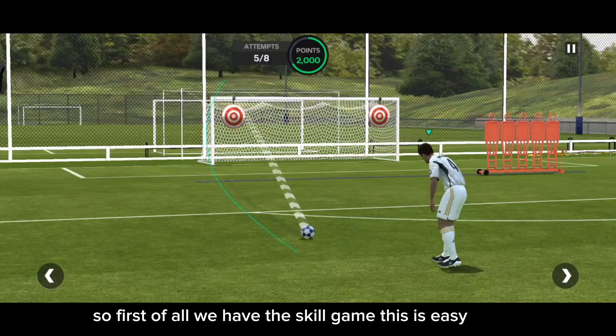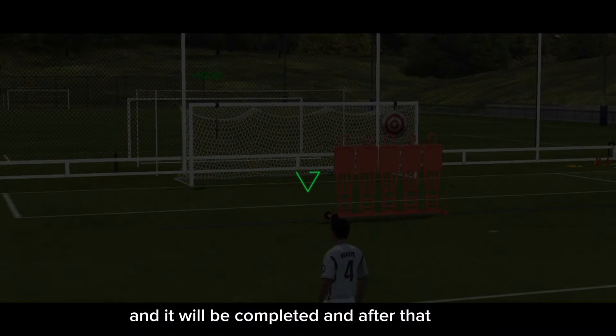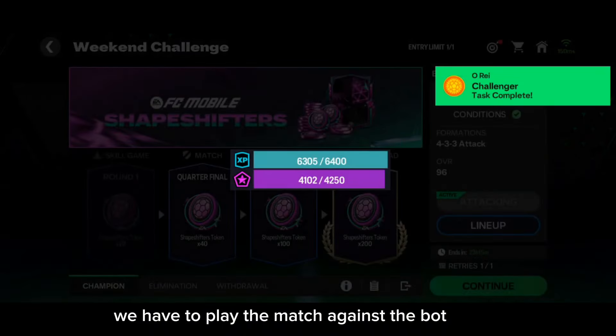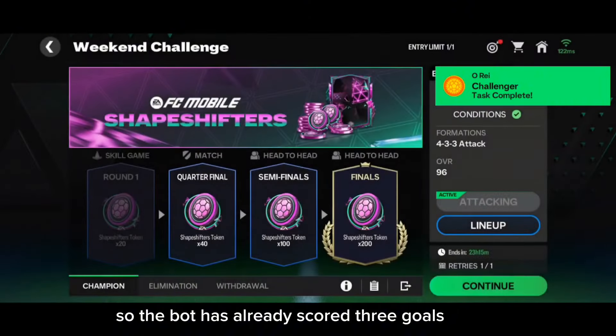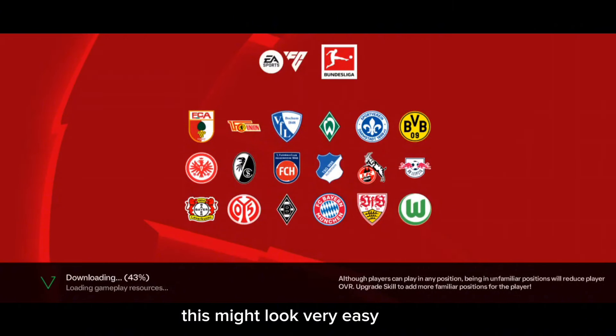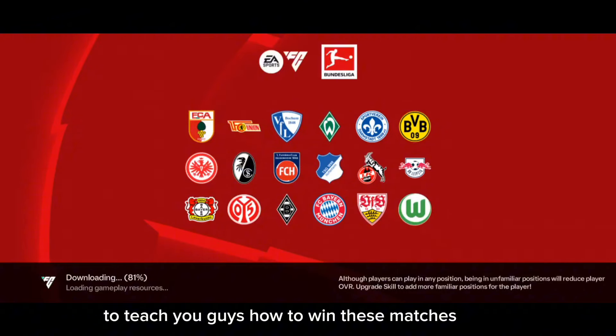First we have the skill game, which is easy — just hit the targets to complete it. After that we have to play a match against a bot. The bot has already scored three goals and we need to score four goals to win. This might look easy but it is not, and that's why I'm here to teach you how to win.